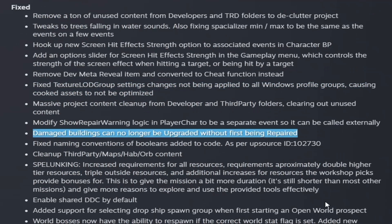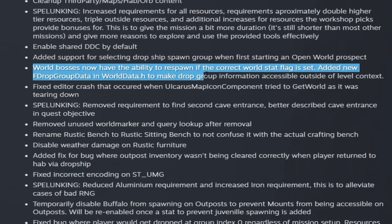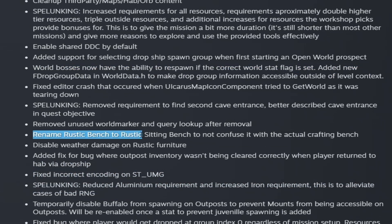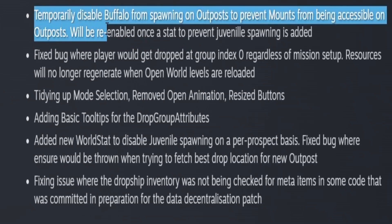In the fixes section this week: damaged buildings can no longer be upgraded without first being repaired. They also fixed the spelunking mission which was previously only a 10 to 15 minute mission — they increased all resource requirements, basically doubling or tripling outside resources and doubling higher tier resources to give it more duration. It's still shorter than most missions but gives more reason to explore and use the provided tools efficiently. World bosses now have the ability to respawn if the correct stat flag is set. They also renamed the rustic bench to the rustic sitting bench to avoid confusion with the actual crafting bench, and disabled weather damage on rustic furniture.